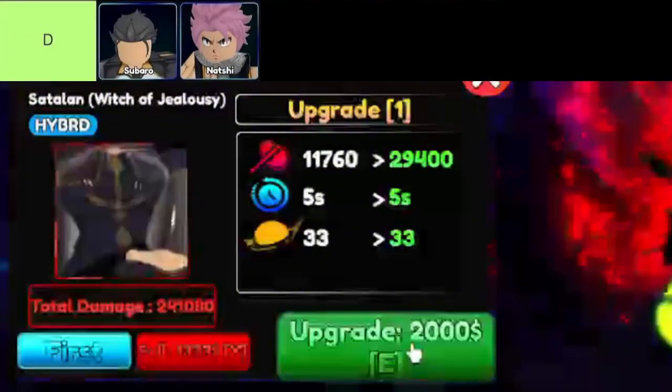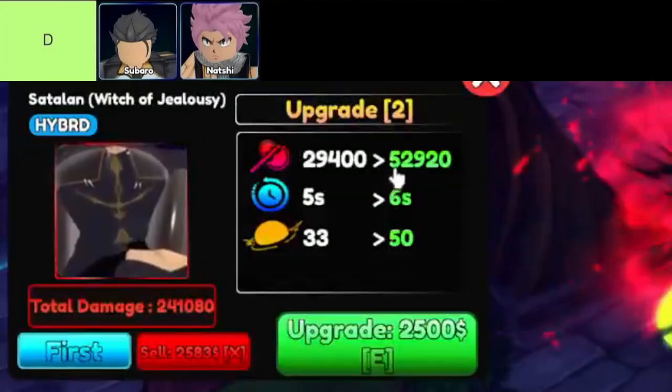The units in D-tier are, in order from top left to bottom right: Subaru and Natchi.